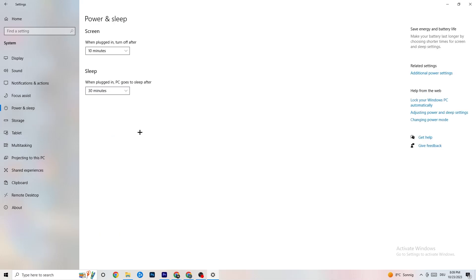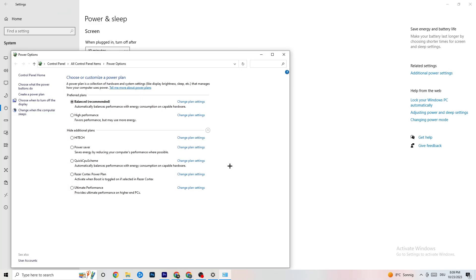Then click into Power and Sleep, go to Additional Power Settings, and try which mode works better for you. For me it's Balanced, but sometimes High Performance works better — just try both and see which one works better with your system.